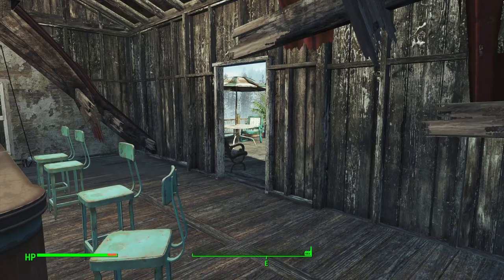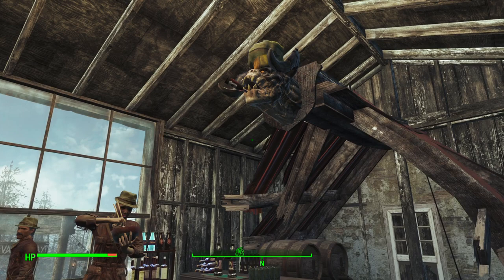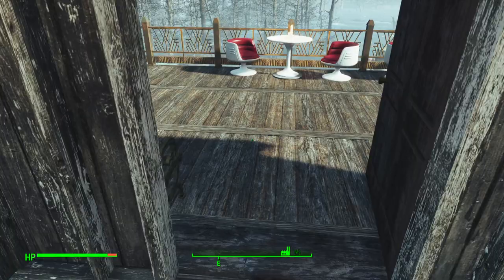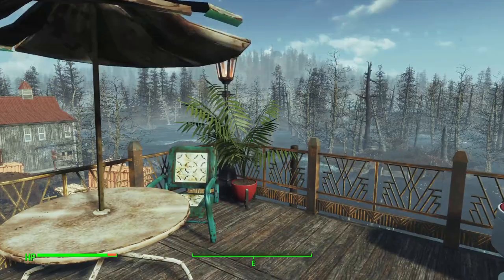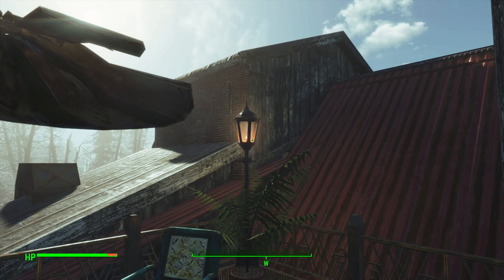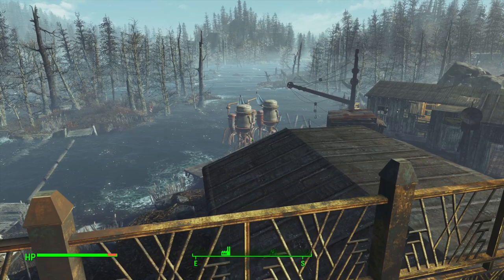We put the bar up here - nice bar. That was the only thing I could do to cover up this big hole in the roof. Then out here, we just made a nice balcony for them to relax and have a few drinks. It was a lot of work getting the roof fixed and where it looked halfway decent.